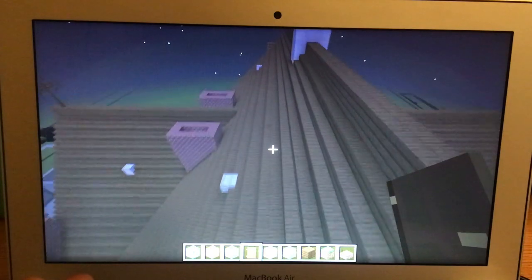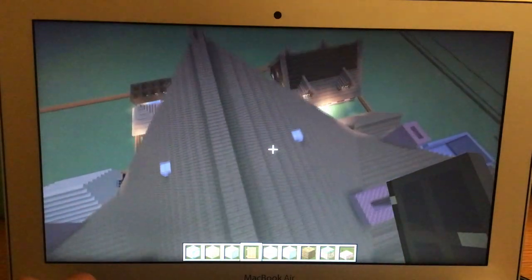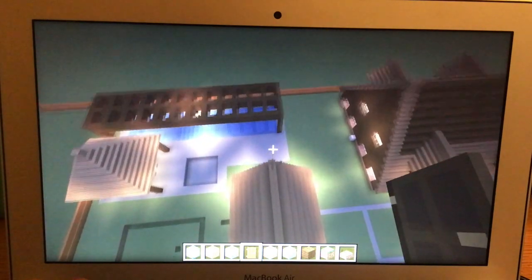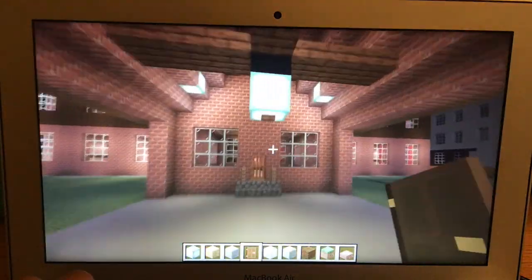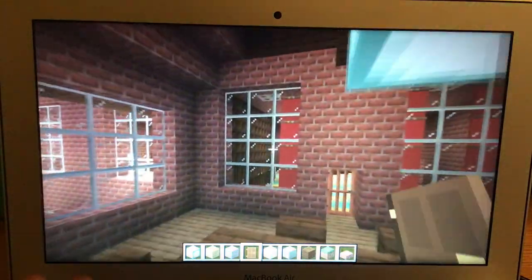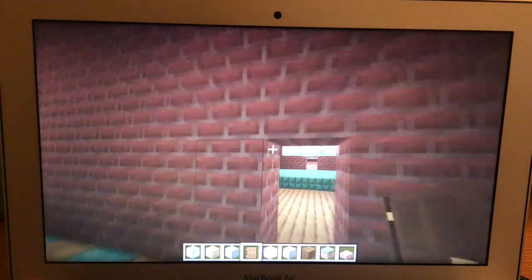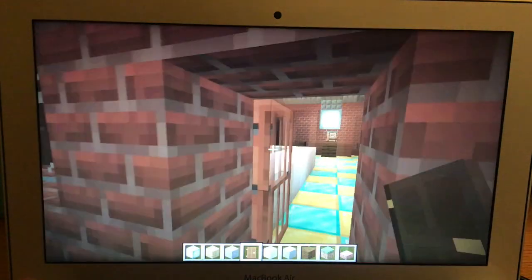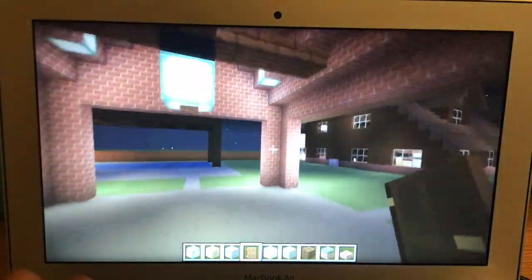There's an attic up here, along with a big air conditioning system. We've got these crosses because of how stylish this house was — it was built in 1886. I'm obviously going to store boxes and stuff in the attic.